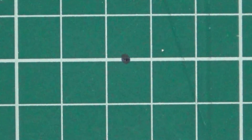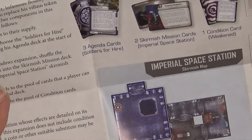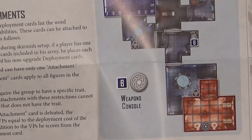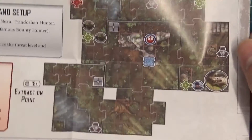We'll quickly look at the mission and the skirmish map. We've got an 'Infamous Bounty Hunter' scenario — that's an interesting map with a weapons console, and there's a wooded 'Predator and Prey' scenario for Boba Fett.